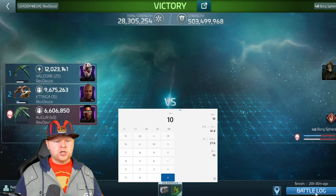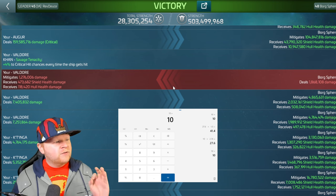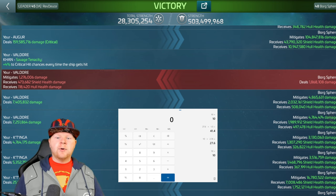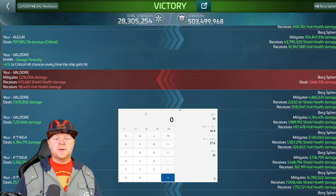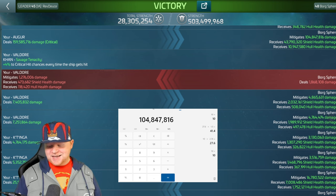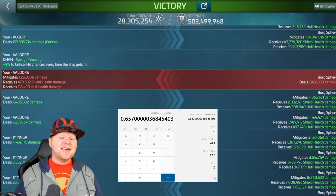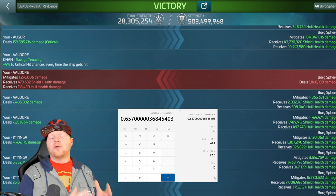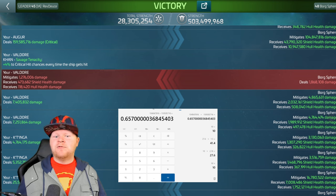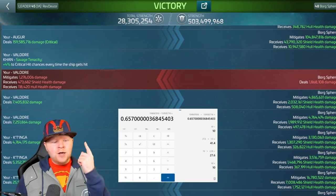Let me go back to that Augur shot in round two — it just makes me so giddy to see that big ship going. 159 million. But let's take a look at the mitigation. I said because of the defense stats, you're going to really struggle to take down its mitigation. So we need to look at 104,847,816 divided by 159,585,716 — it was mitigating 65.7% of that, because the Augur doesn't have great piercing values compared to a level 48 armada that had about 5 million defense. But the good thing is I created so much damage, I still put 11 million hull damage to it in one shot.